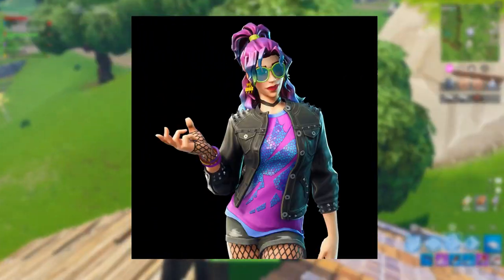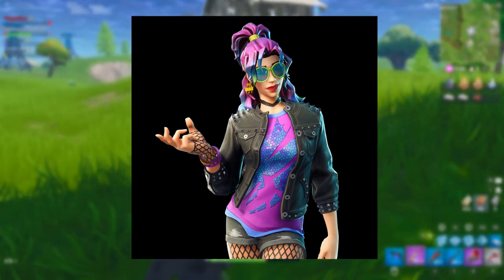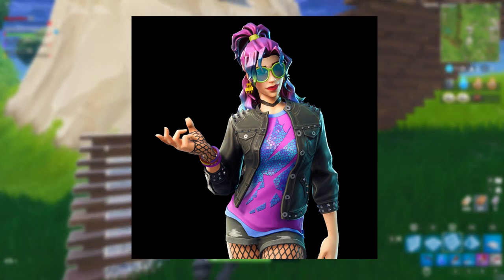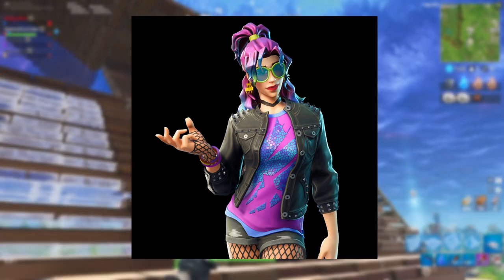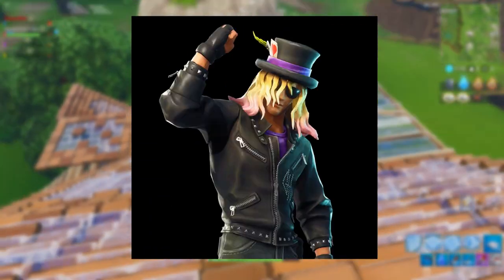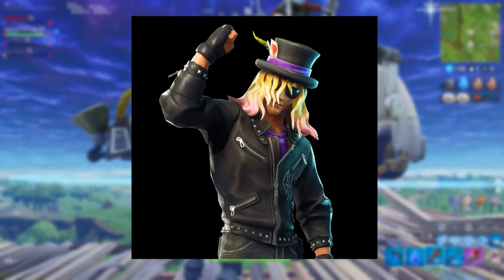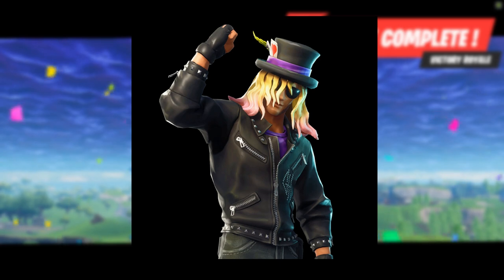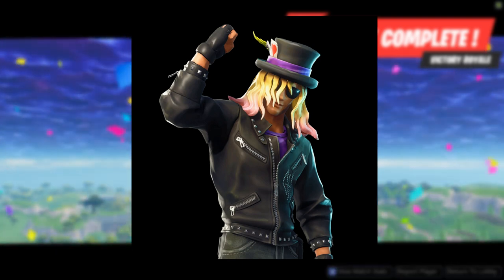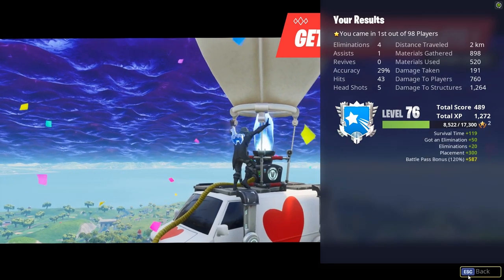Moving on, we have this punk rock-looking girl who looks really cool — I think I'm going to buy this one. I really like the hair, the fishnets, the leather jacket; she looks very rock and I just love it. This is a brand new female variant face, I think. Next is the male variant, which is basically a variant of Slash — you can see he's got that dip-dye hair and the iconic Slash hat on top. I think a lot of people are really going to grab this one as soon as they can.